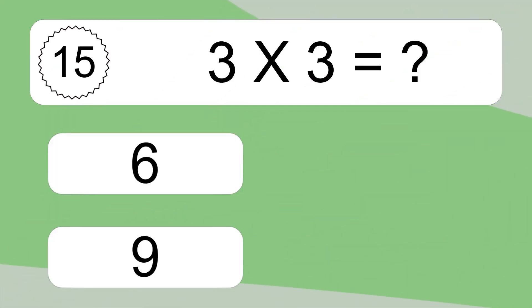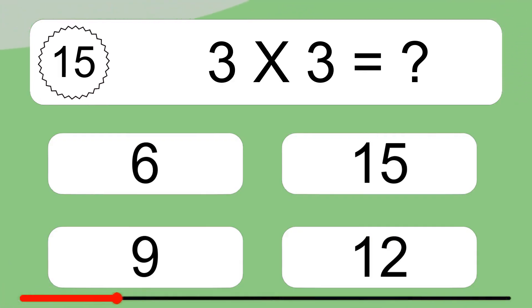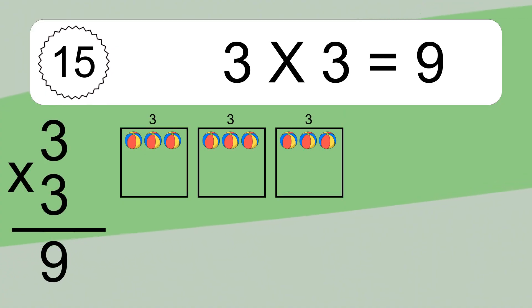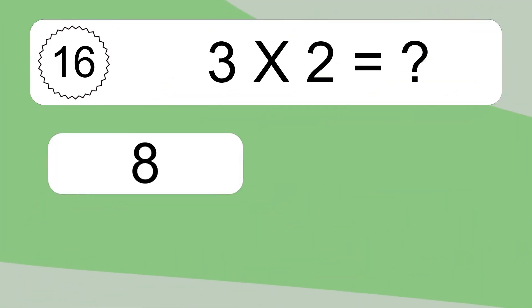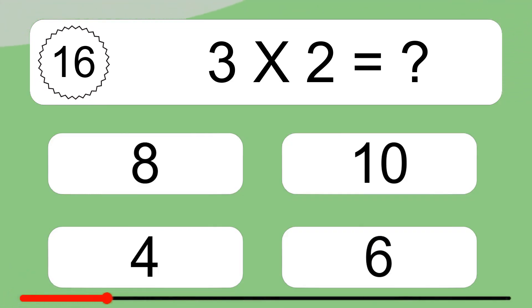3 times 3 equals what? 3 times 3 equals 9. We have 3 boxes and each box has 3 colorful balls inside. If you count all the balls in all the boxes together, you will have 3 times 3 balls. This equals 9 balls.